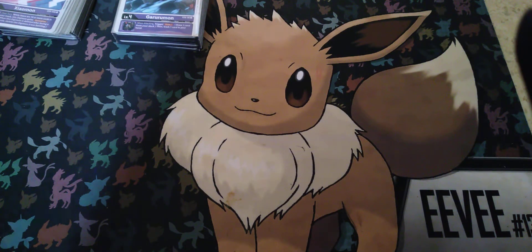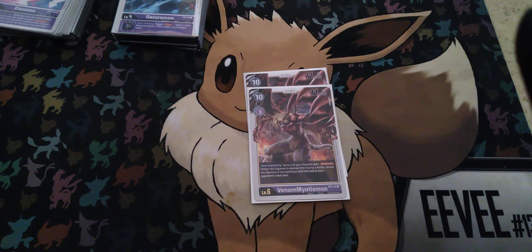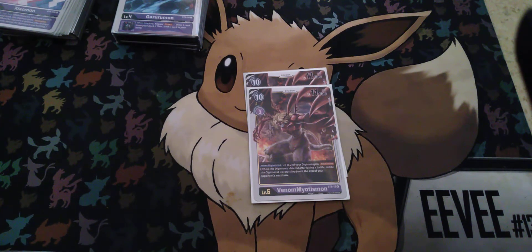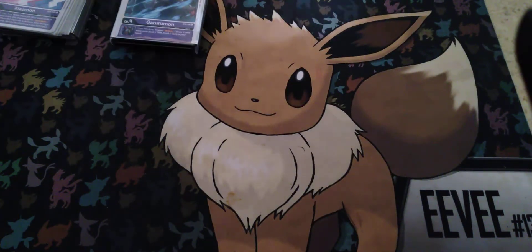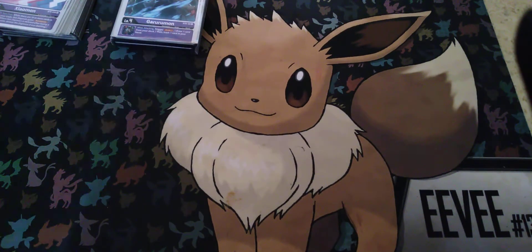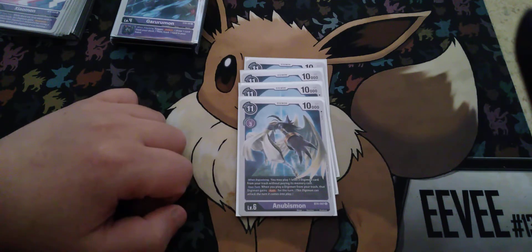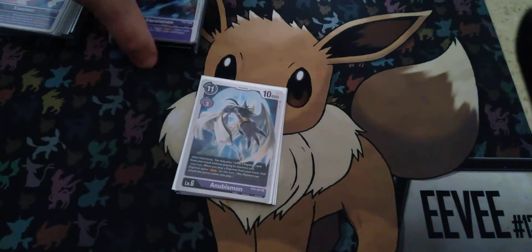For my Megas, 2 copies of Venomylotusmon — two Digimon gain Retaliation. I basically just have a Rookie out, it gets Retaliation, and then I attack a Suspended Ultimate or whatnot. And then 4 copies of Anubismon — really nice card. When Digivolving, I play a Level 3 Digimon from my Trash. It just says Level 3, so this can actually work with any Level 3, it doesn't just have to be Purple.